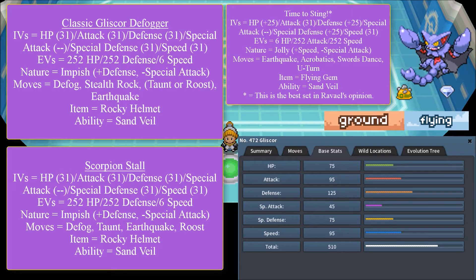HP is 25+, Attack is 31, Defense is 25+, Special Attack doesn't matter, Special Defense is 25+, and Speed is 31. EVs are 6 HP, 252 Attack, and 252 Speed. Its nature is Jolly — plus Speed, minus Special Attack. Moves are Earthquake, Acrobatics, Swords Dance, and U-Turn. Its item is a Flying Gem, and its ability is Hyper Cutter.